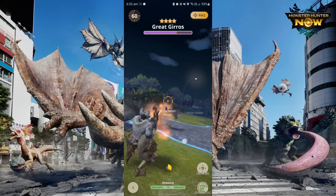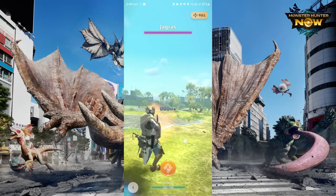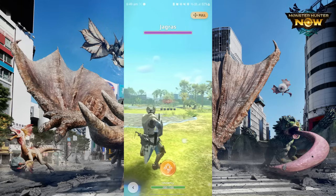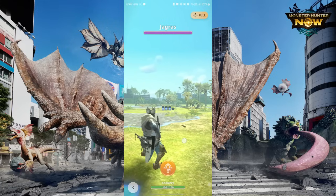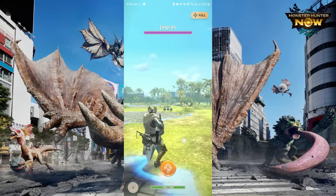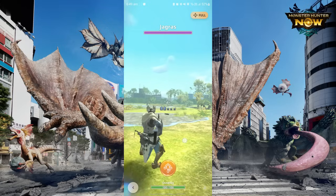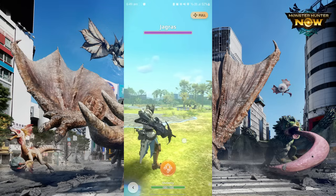I cannot confirm if this KO mechanic works for Monster Hunter Now. Although there are two to three different ammo types per LBG, you are unable to select the specific ammo to use. In order to switch ammo, you would have to finish using the ammo that is currently loaded in the weapon first. When it is finished, tap the screen again to reload into the next ammo type in the list.